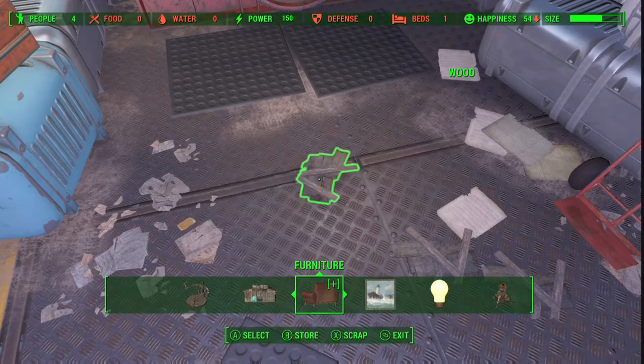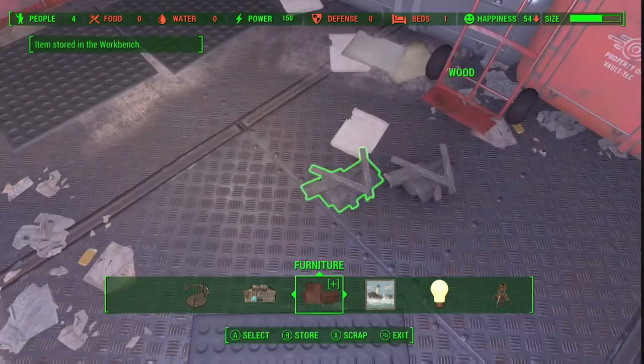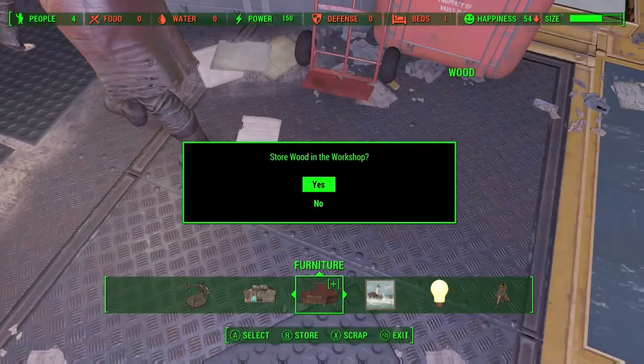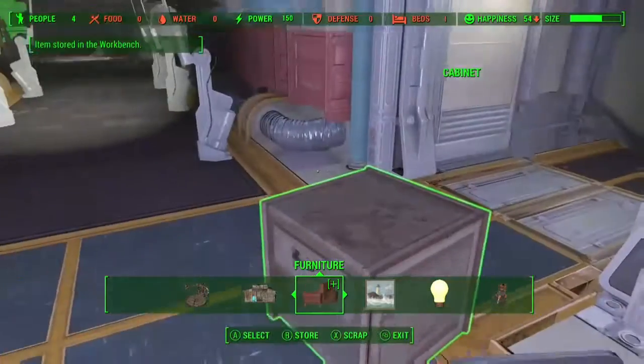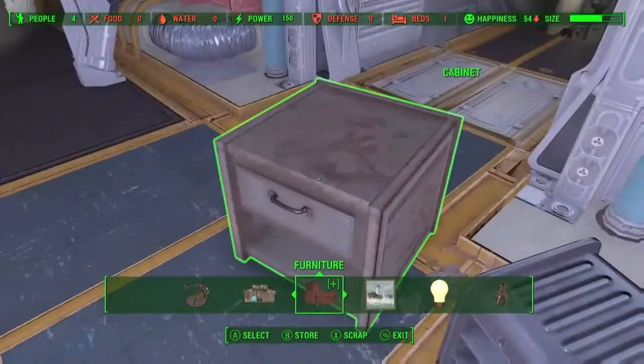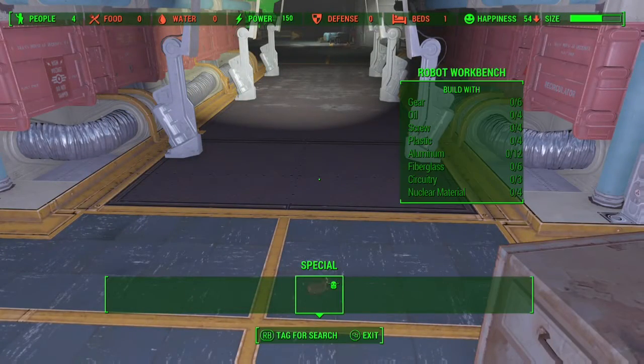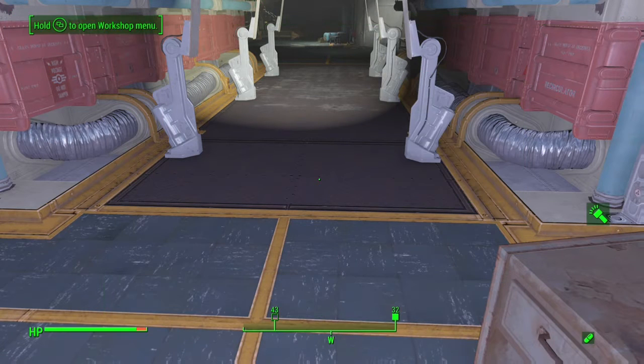This is what it would look like if you didn't press it right — you wouldn't hear anything. The way you know you did it right is you hear the scrapping sound and you see both menus. And that's pretty much it, thanks for watching.